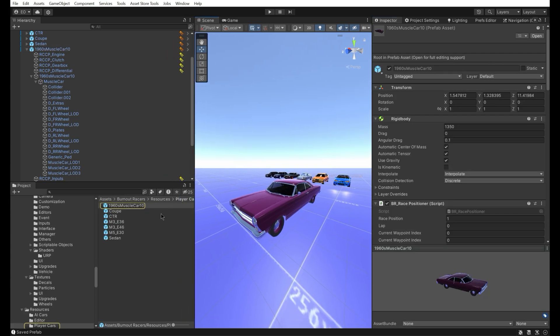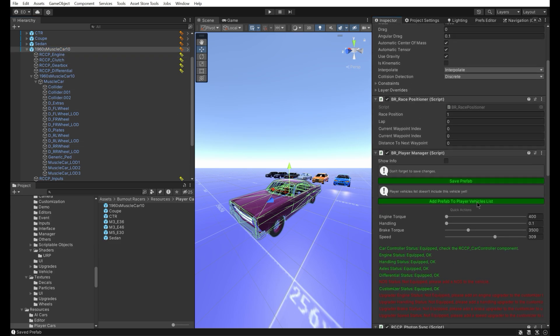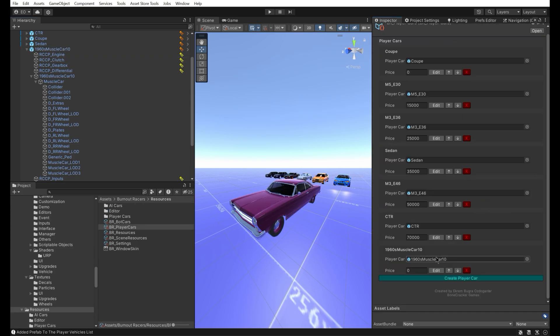Our prefab will be stored here. Finally, we add the prefab to the player vehicles list. We can put a price on it and change its order if necessary.